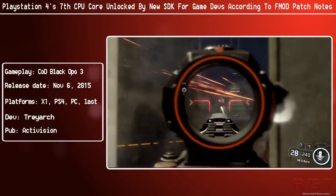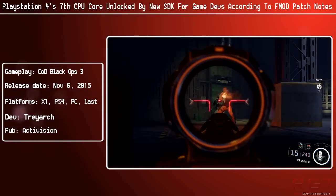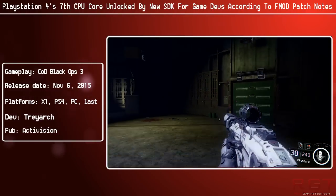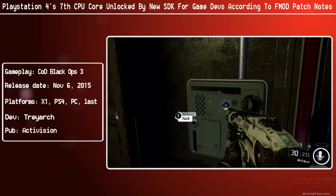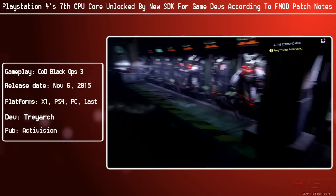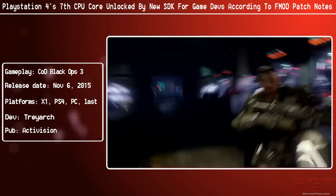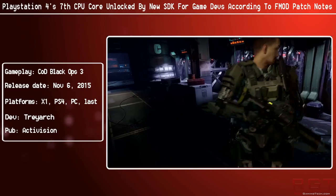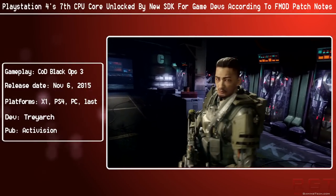We can only speculate based on these notes. Back in January of this year there was also a patch note correlating to the Xbox One's 7th CPU core access, which would indicate a correlation between PlayStation 4 and Xbox One patch notes. But we don't know how much of the 7th core is now available to games — is it 100%? 50%? 80% like the Xbox One? Or some other figure?